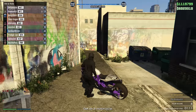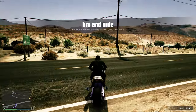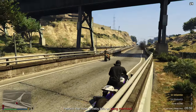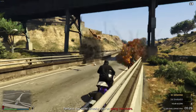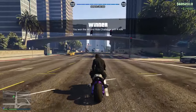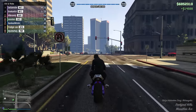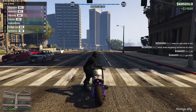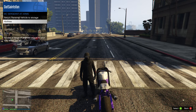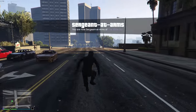Every single one of these roles has their own game or challenge you can start. For the vice president, it's called Hit and Ride — it's actually pretty fun. You have 10 minutes to go around the map and kill gang members, and the person with the most kills wins. The problem is you only get $14,000 for winning, and considering it takes 10 minutes, it's not worth it compared to some CEO and VIP missions. If you don't win, you only get $4,500.